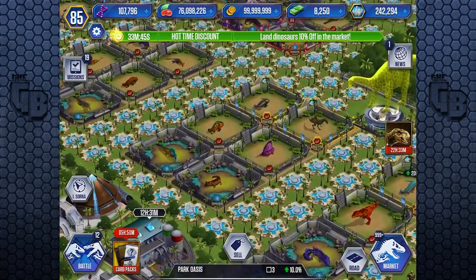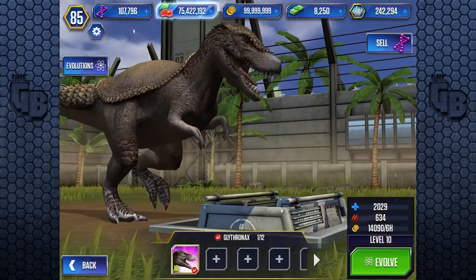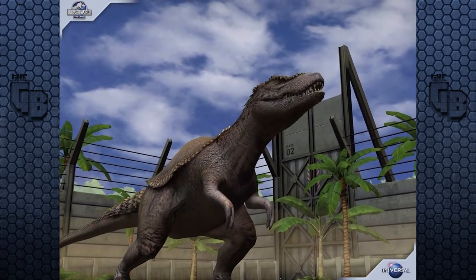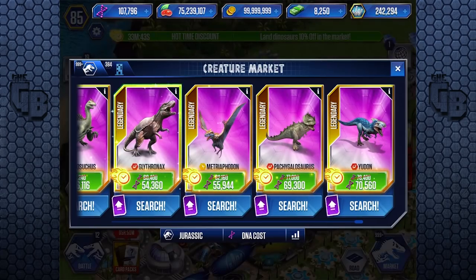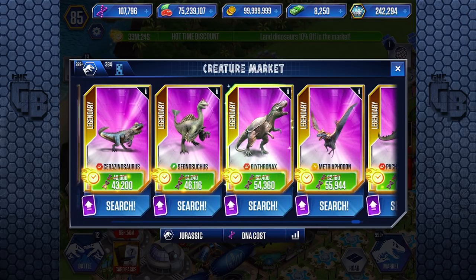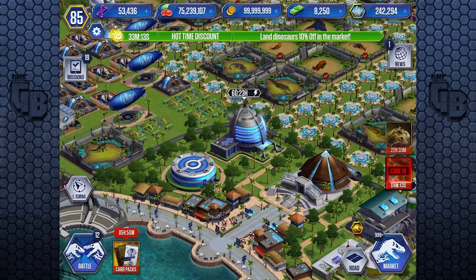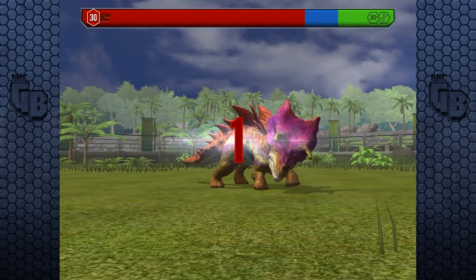Land dinosaurs are 10% off in the market! This is perfect! Let's feed this guy. We'll get you to level 10. So, 2,029 health and 634 attack. We're doing so much — events, new creatures, aquatic, and land. Right, so let's buy you since we get 10% off. So instead of 60,000, it's now 54,000. That's really good. When you get offers like this and you've got a lot of bucks to spend, you save a lot of bucks. Damn it! Oh, I didn't mean to put it in there!